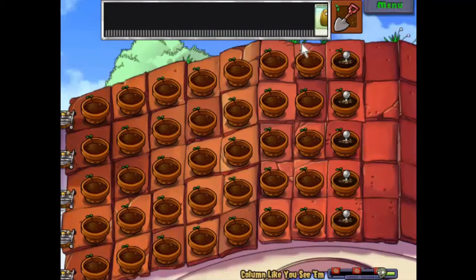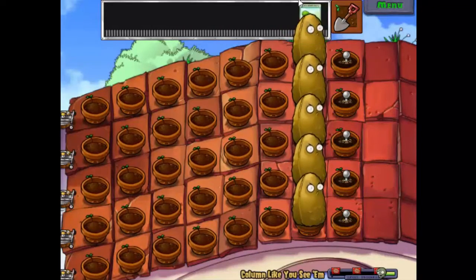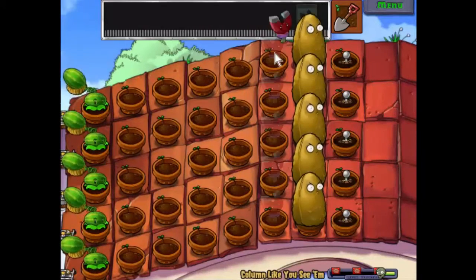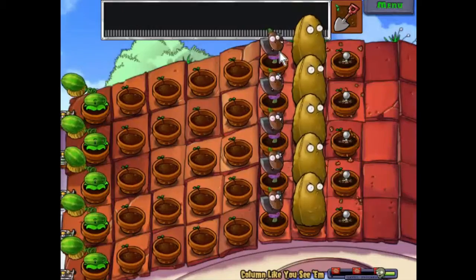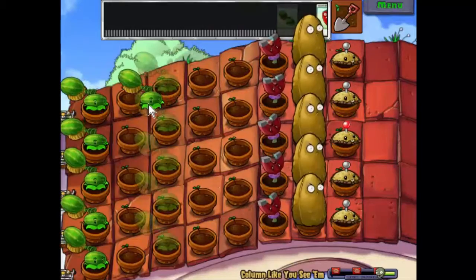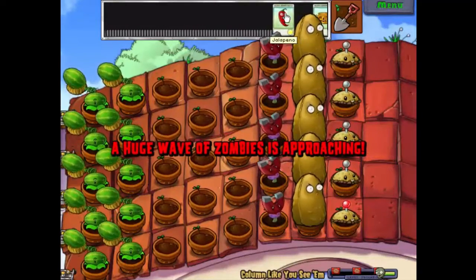We've got lots of columns, and if we place something down it places it down for an entire row, which is kind of yummy. So we should be able to start building up some really nice defenses here. We've got a nice big first-line defense there, and we can start building up lots of lovely plants in the background.